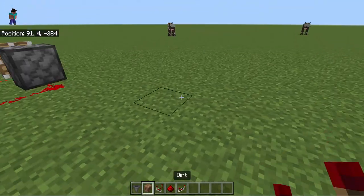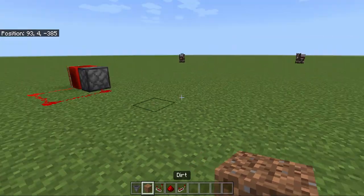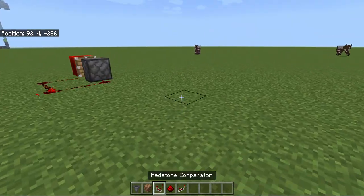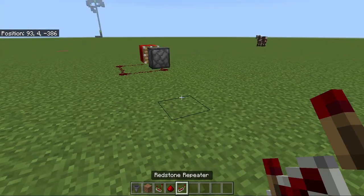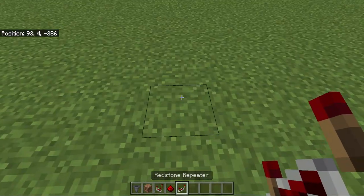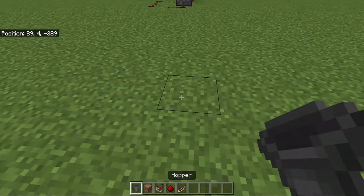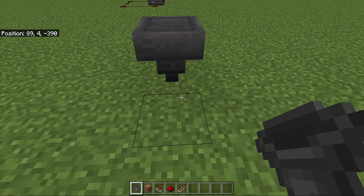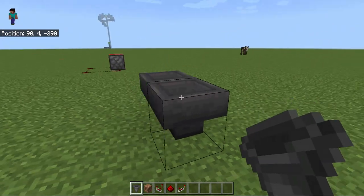Now let's move on to the next clock. For this one you will need two hoppers, an item of your choice, two comparators, redstone dust, and for better clock operation you would also need a repeater — it's better to have one. First, place a hopper like this, then place another hopper connecting into that first hopper.